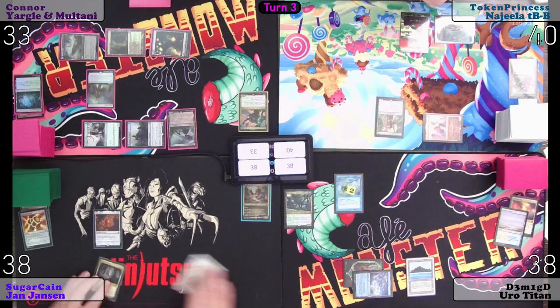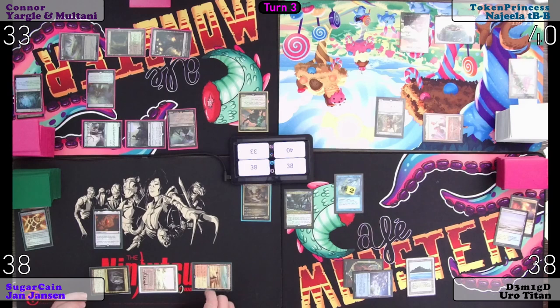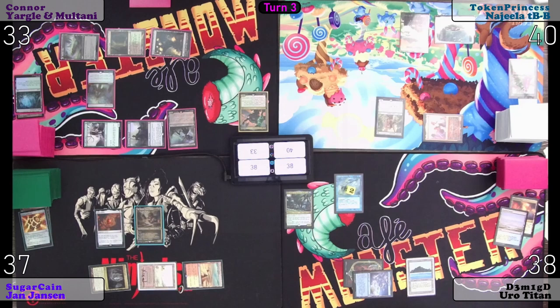Untap, upkeep, draw. Taking a point of damage — attempting to cast JJ. Any responses? You can have it. I will pass turn.